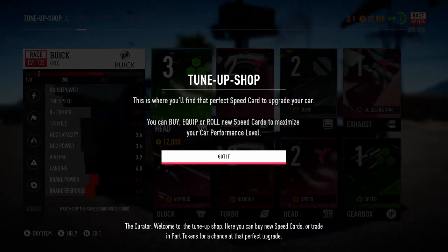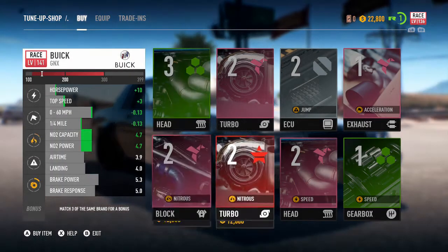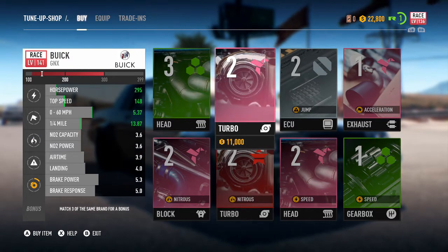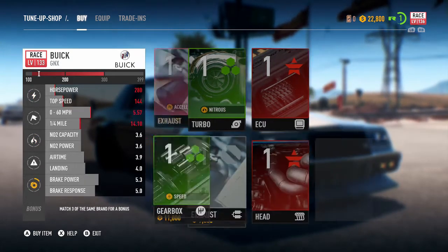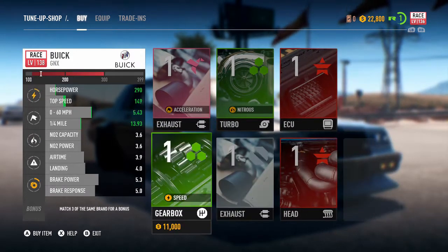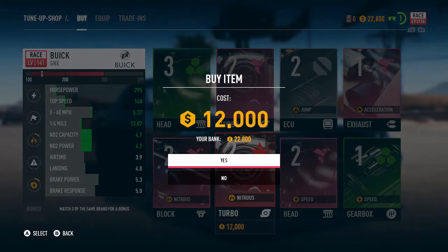Here you can buy new speed cards or trade in PAR tokens for a chance at that perfect upgrade. I'm thinking I definitely want to get a turbo in this thing, maybe some nitrous. First things first, we are going to put a turbo in. Let me see how much nitrous is — pretty sure I saw it in here. I guess I didn't, so let's go and add in the turbo.